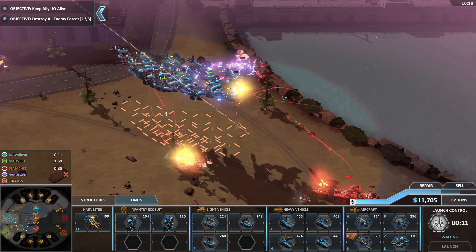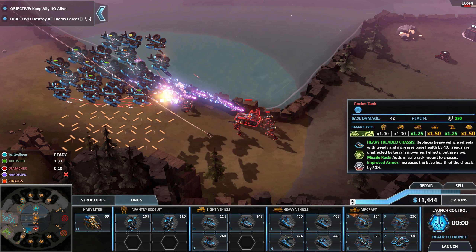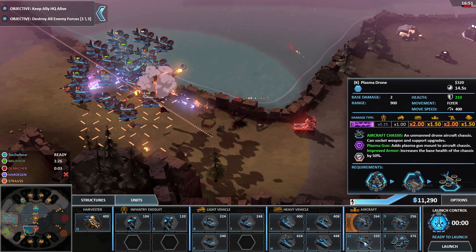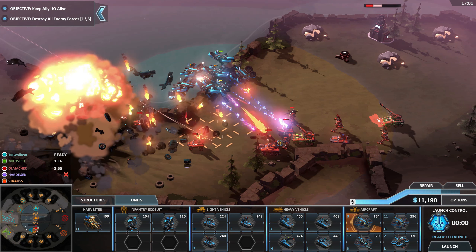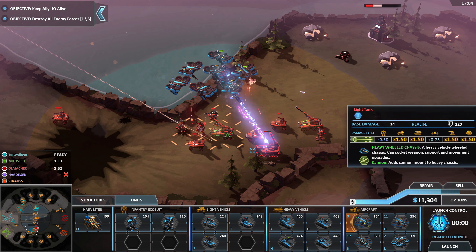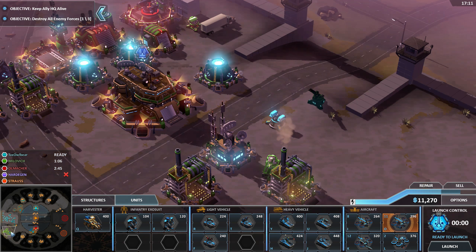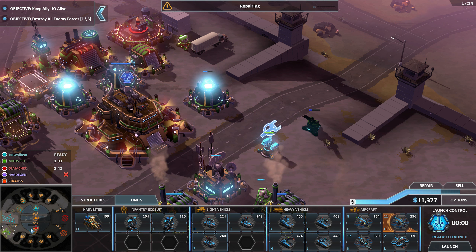There we go. It seems maybe their special weapon can't even hit air units — they're only focusing on ground units, which is much to my advantage. Let's try to save our ally here. Oh, a fusion tank — sounds fun. All right, we still have an okay team left. What's happening here? You deal with those guys — they're fairly dead anyway.